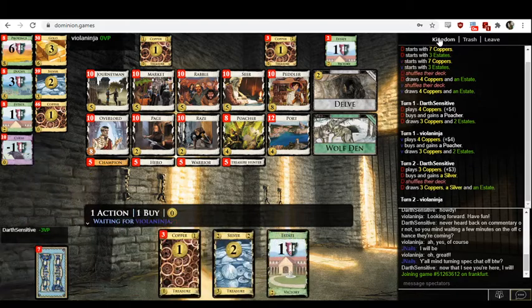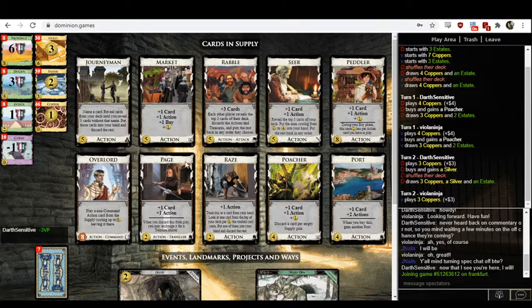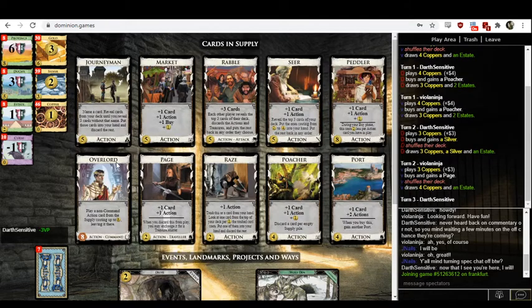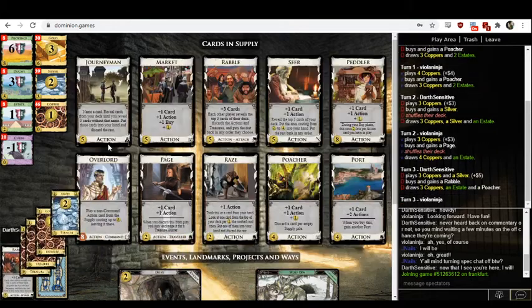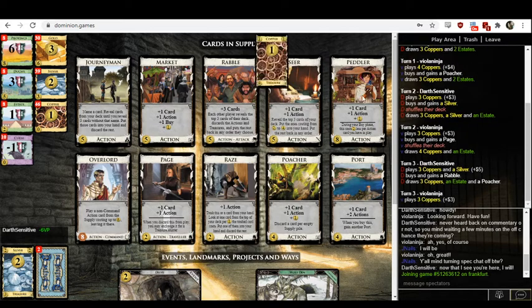Let's look at the kingdom we've got here. We have Draw, Journeyman, Rabble, Seer, and potentially eventually Warrior from the page line. For actions, there's ports and also Champion which will give unlimited actions. Plus buy is only Market, and the trashing is Raise — and that's about it.